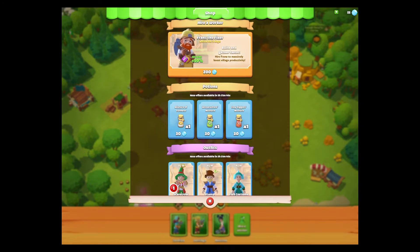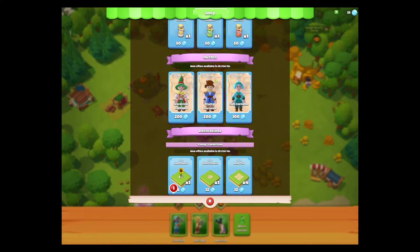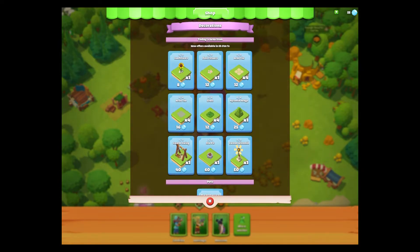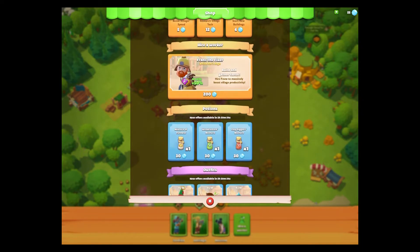Potions are a part of the game I've unlocked but haven't gotten into yet. These are probably going to make things more efficient — woodcutter's mixture probably makes woodcutting quicker. There are also aesthetic items like a scarecrow costume, which some people might like. You can buy roads, a garden swing, or a pet — probably popular — for 400 gems.